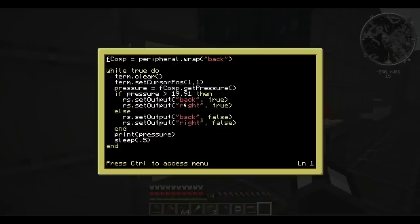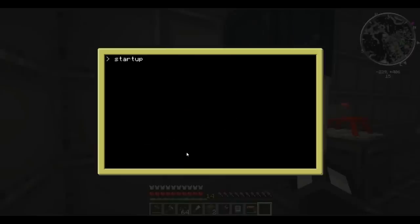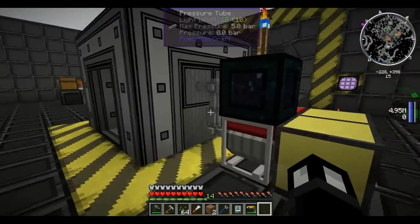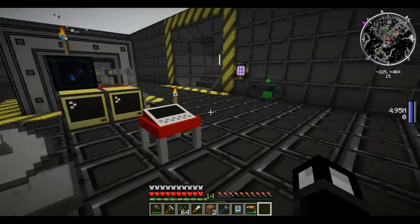So then we're just saying if it's greater than whatever threshold we want, we get it to change the output. The redstone output here lets it know whether to turn on or off — if it's greater, turn it off; if not, turn it back on. We're also just printing the pressure on the screen. It's a very simple program, but it allows you to use very fine control over how much pressure you're generating, which is great because it keeps stuff just below the red line where there's a danger of stuff exploding, as you can see on this pressure chamber.